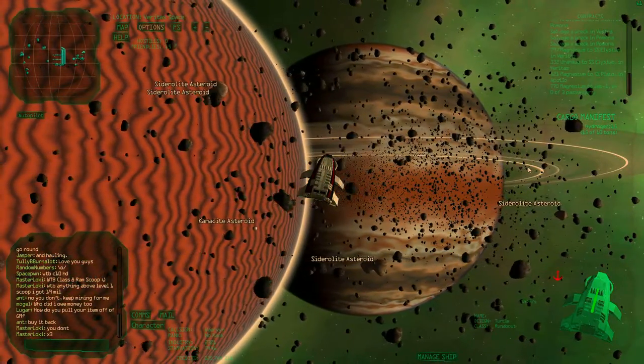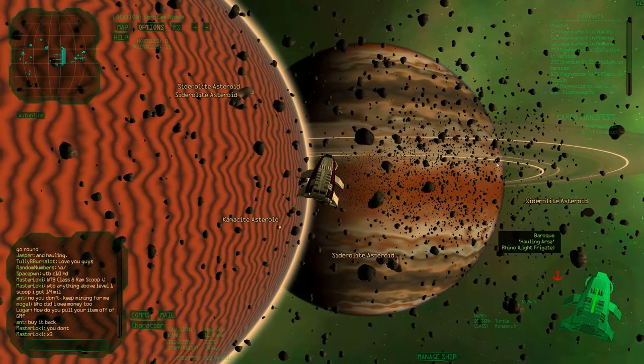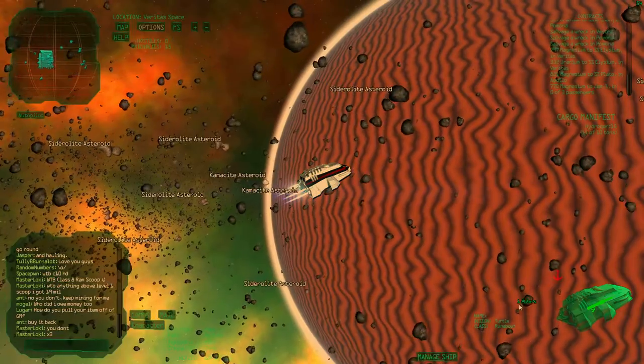And you can steer it in a couple of different ways. First thing to know is that space puts on the thrust. So if you hold space, you start flying forwards. You can see here the speed increasing.